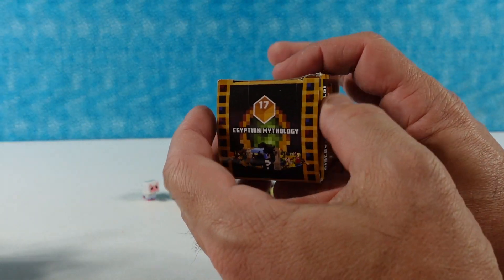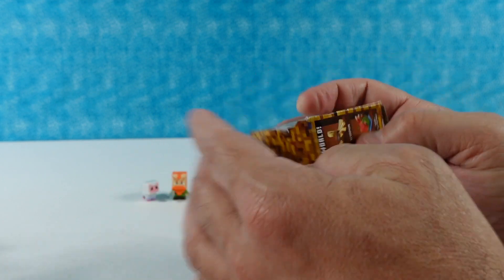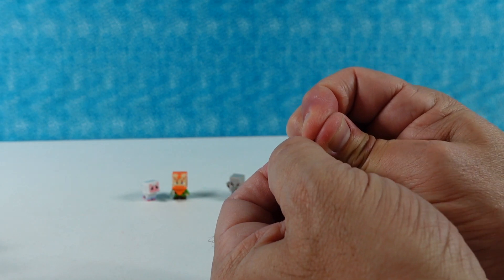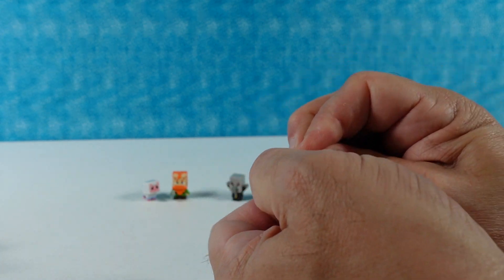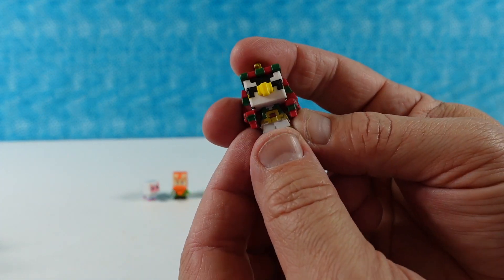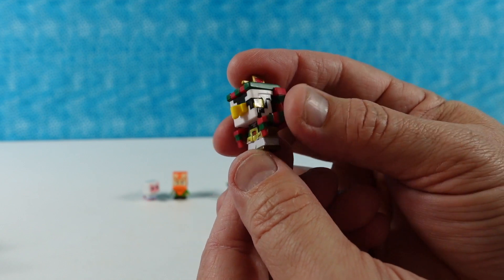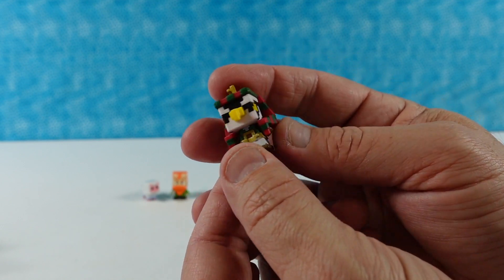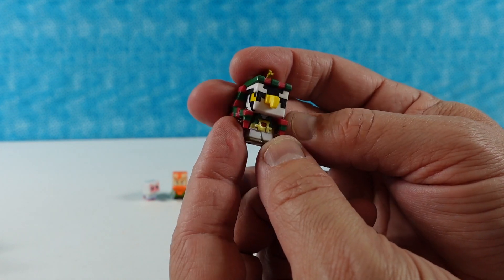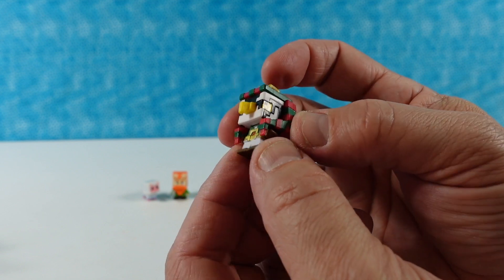The last box is going to be another Egyptian series — hoping to get the Sarcophagus Creeper. I did not get the Sarcophagus Creeper, but I did get... Bastet? No — it is Ra! Ra! Looks like a bird. Caw caw. Or caw-ra!